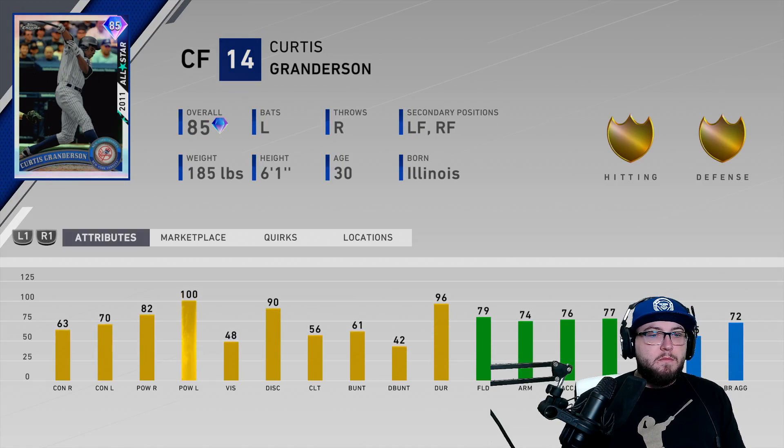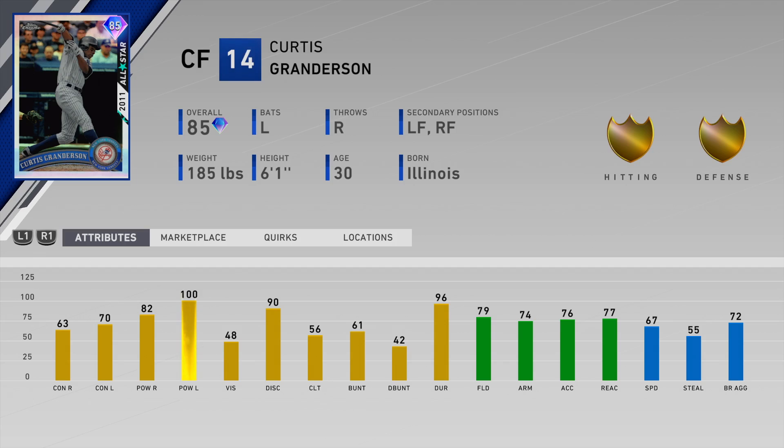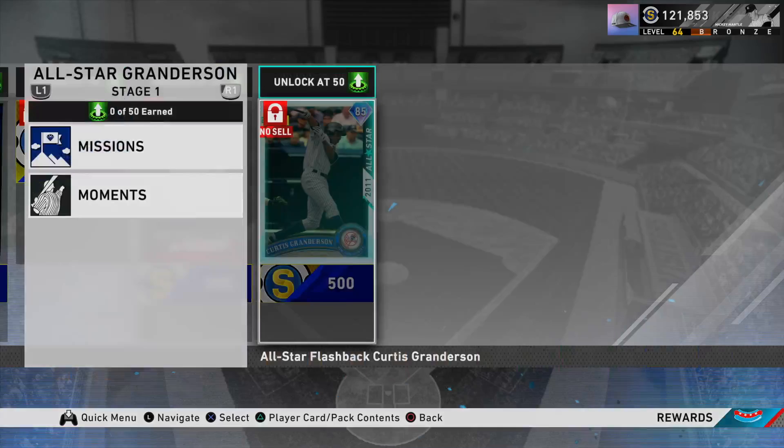His stats: he has 63 contact versus righties, 70 versus lefties. His power is 82 and 100, so he does have reverse splits. His vision is 48 — this is going to be a BR goon, and even a good card to start off the year, because most of your games are going to be played on veteran and all-star. It's going to take a while to get up to Hall of Fame gameplay where it will matter. His fielding is okay at 79, 74 arm, 77 reaction, 67 speed. If you want to play him in left or right field, he'll have silver at all those positions.